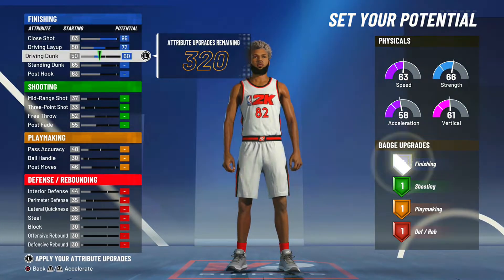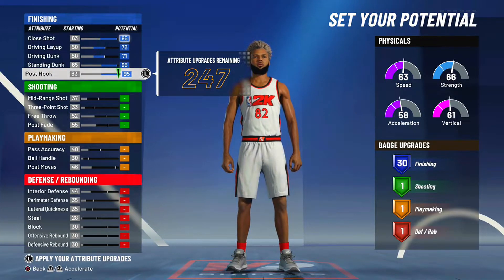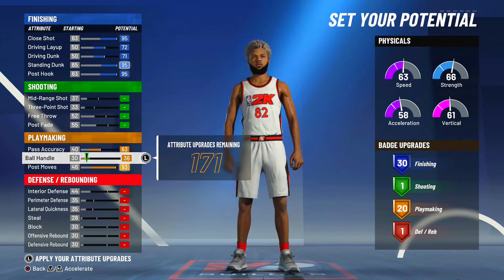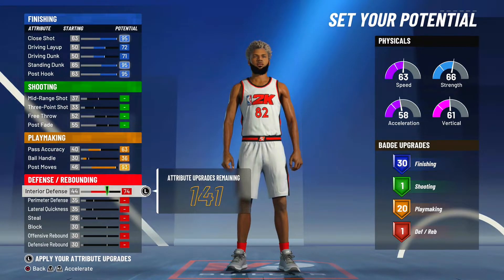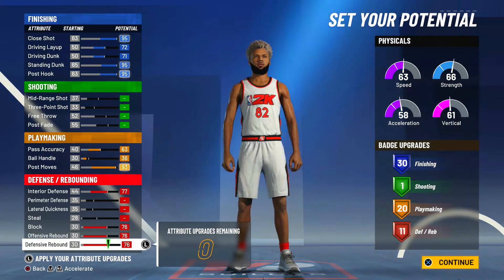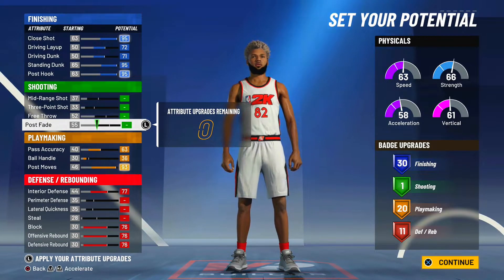Now we're setting our potential. For finishing, I'm maxing every single stat — we're going to be a 30-badge finisher: 95 close shot, 95 standing dunk, and 95 post hook. Moving on to playmaking, max pass accuracy, max post moves, and ball handling up until we get 20 playmaking badges. Ball handling should be a 36. For defense: interior defense, block, offensive rebound, and defensive rebound — giving us 11 defensive and rebounding badges.